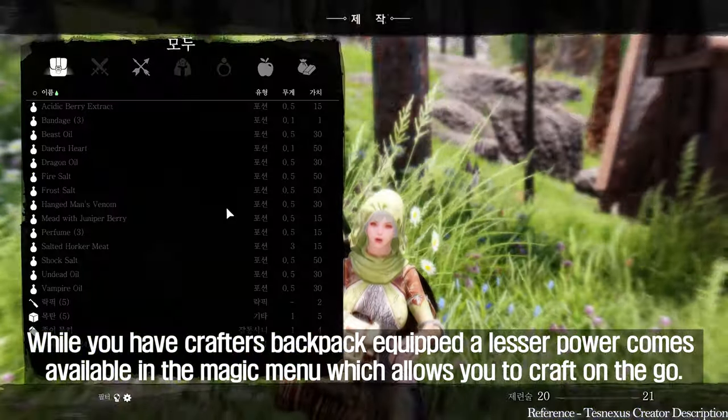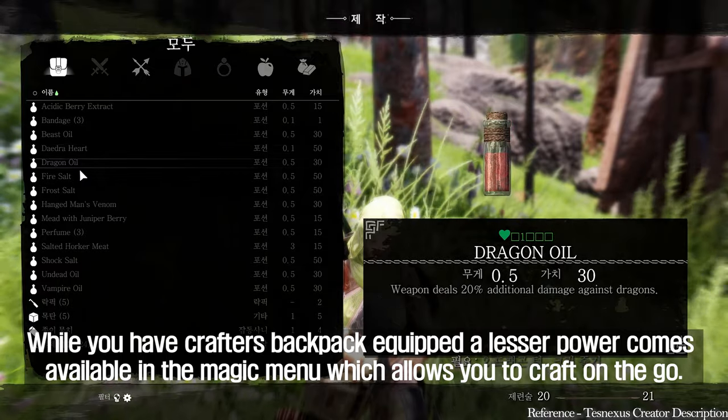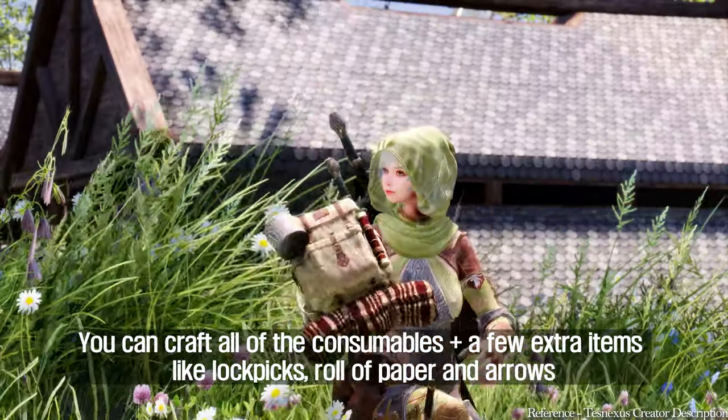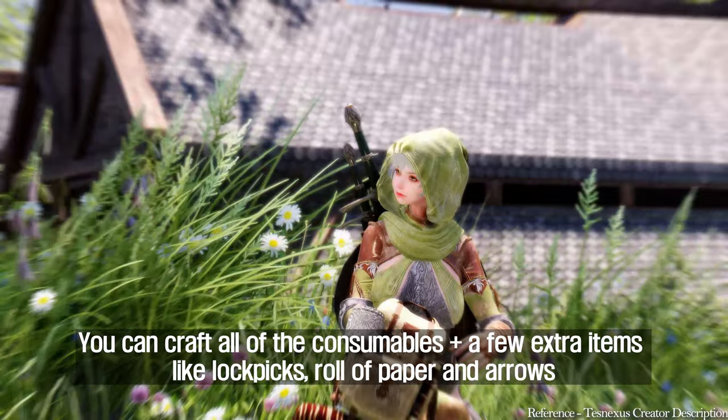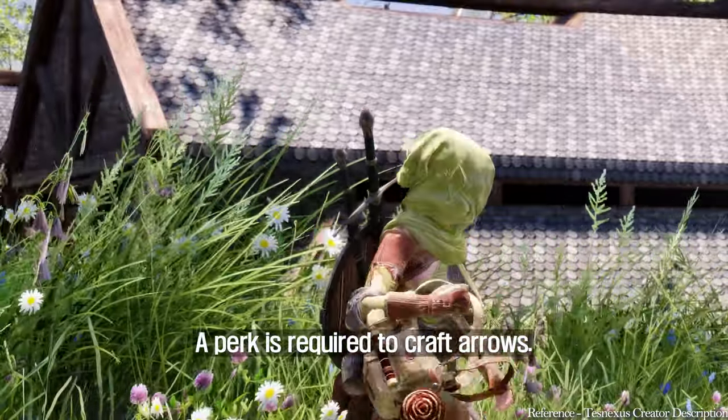While you have the crafter's backpack equipped, a lesser power becomes available in the magic menu, which allows you to craft on the go. You can craft all of the consumables plus a few extra items like lockpicks, rolls of paper, and arrows. A perk is required to craft arrows.